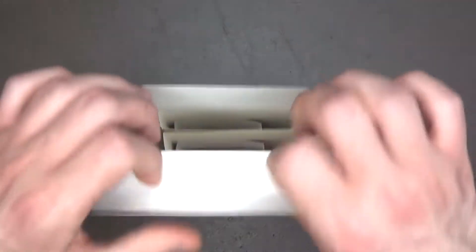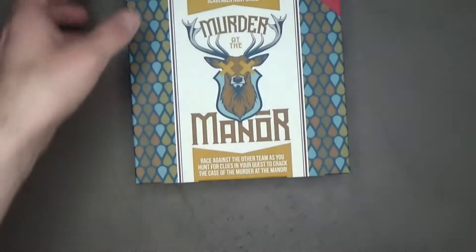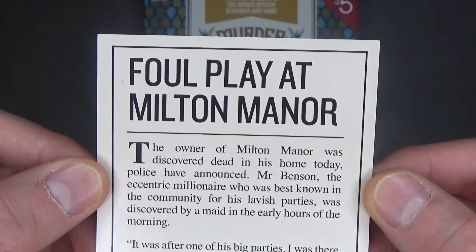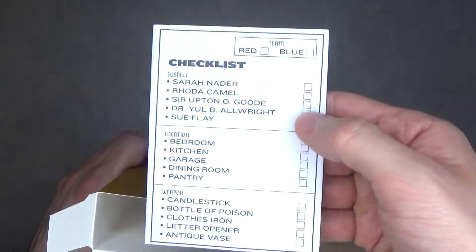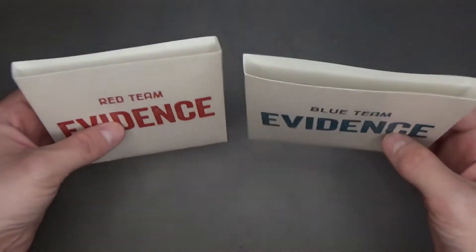This is what you get. Here are the instructions, which is just one-sided. There's also a little information card — go ahead and pause right now if you want to read that — and it's titled 'Foul Play at Milton Manor.' There's also a checklist; each team gets one checklist.